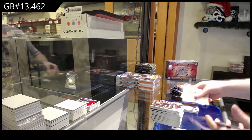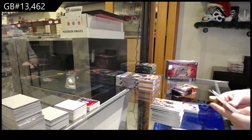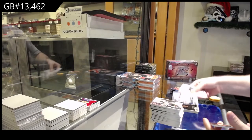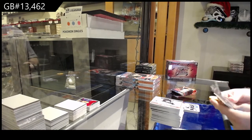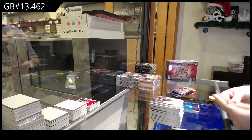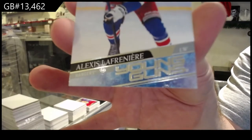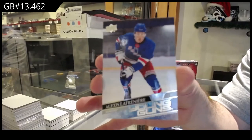We've got a Debut of Suzuki for the Habs. Portraits of Fleury for the Golden Knights. Roeberg Young Guns for the Oilers. Dazzlers of Seguin for the Stars. Young Guns — Alexis Lafrenière! Bam, baby! Lafrenière Young Guns!